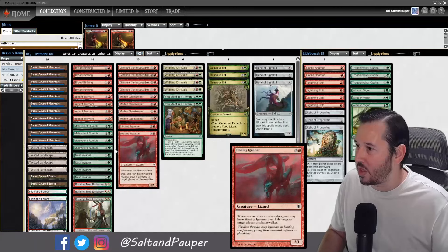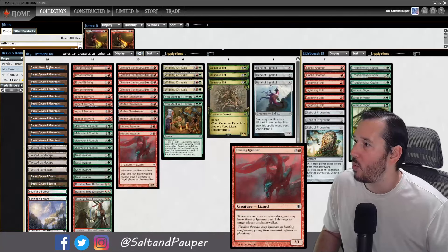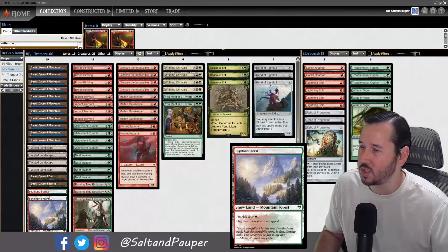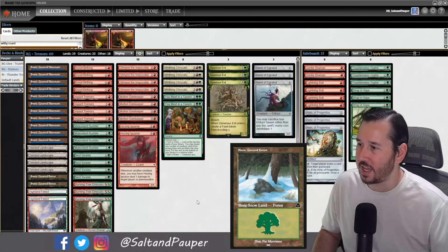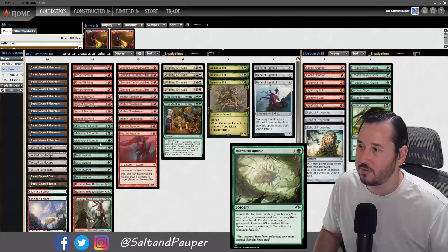I started with a similar base with the Impact Tremors and Molten Gatekeepers — you'll see 4 of each — and 2 Hissing Iguanars. We've got 19 lands: snow-covered mountains, 2 snow-covered forests, 4 Twisted Landscapes, and 2 Highland Forests. This is really because this deck is draw light. Outside of the Malevolent Rumbles, we don't have a ton of draw.